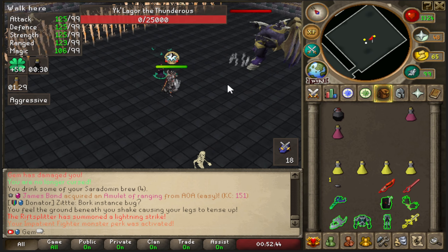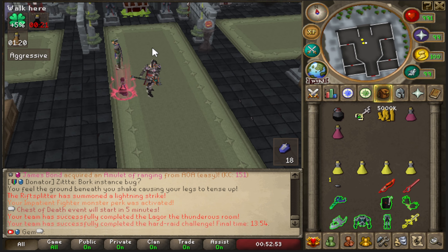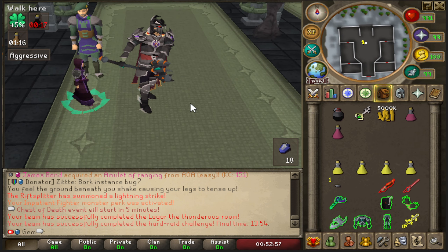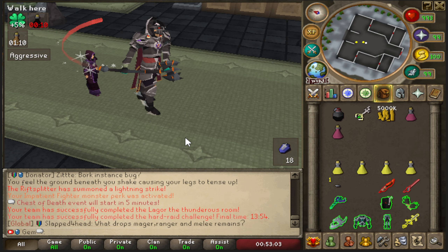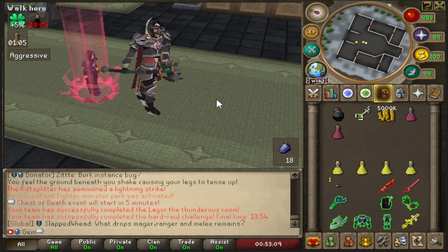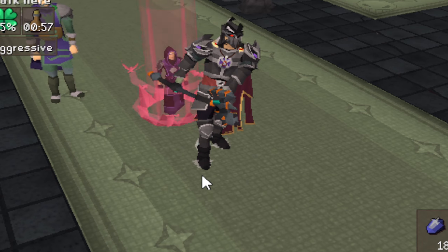There we go - TOL is easy as long as you don't die to random stuff. I told you I wasn't going to die to the boss. The first death was a rare anomaly, the second was because I forgot the stamina potion. The boss fight is not that hard, every other room is not that hard. We should be good from now on.